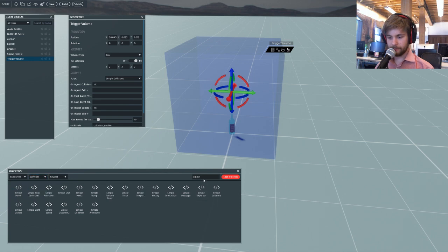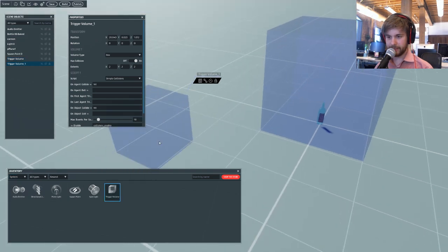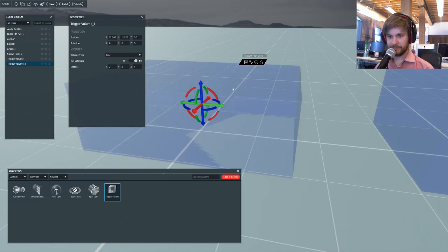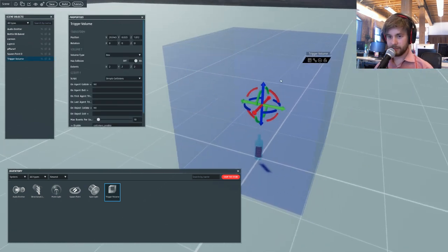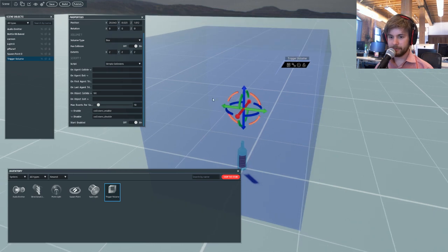To get the trigger volume, instead of Sources you go to System and it's one of the basic system things. If I click and drag this trigger volume out, you can see it appears, and then you can change its size by changing the extents and the different numbers here - or you can make it a sphere if you prefer. So to this trigger volume I added SimpleCollision, and you see we've got AgentCollide and ObjectCollide. AgentCollide is an avatar - let's turn that off because that's not what we want. ObjectCollide is something that is a dynamic object that's been thrown, and when it collides it will activate this command. The command is 'HIT'.